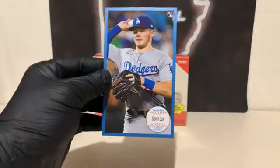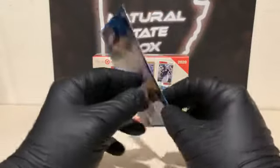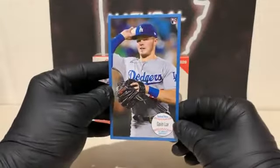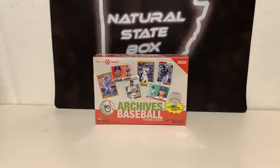There's the Gavin Lux Blue Border Jumbo for the Dodgers. So the Dodgers get all three jumbo cards tonight — the White Border Kershaw, the White Border Lux, and the Blue Border Lux. Sadly, none of them are autographed. That would be really nice. Time for the Mega Box — our final 131 cards.